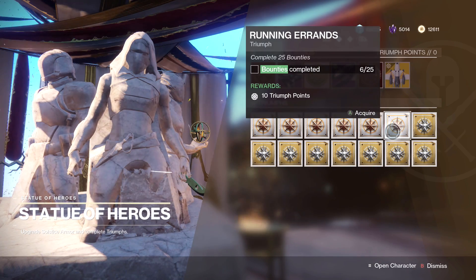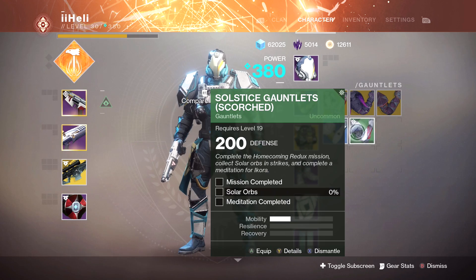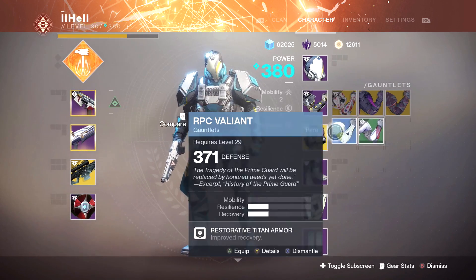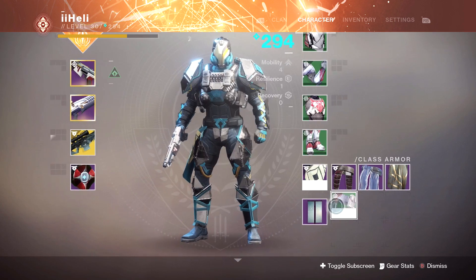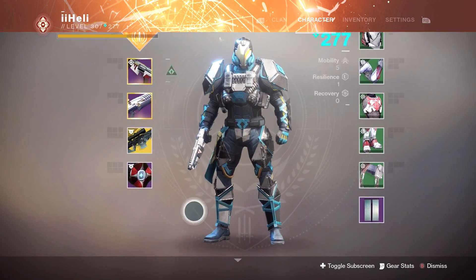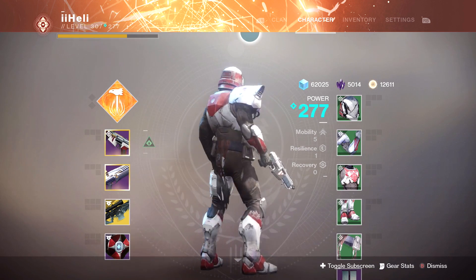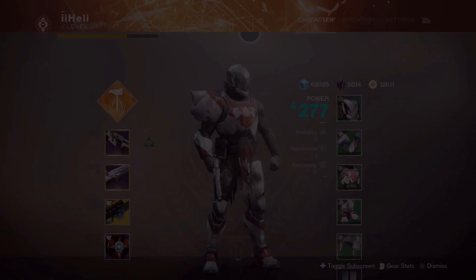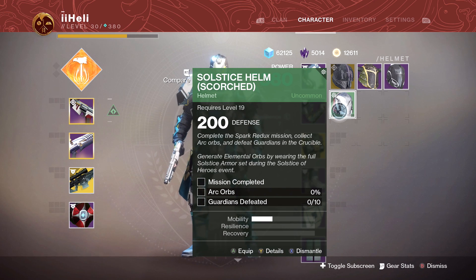I think this whole event really is just to time-gate more stuff until Forsaken drops. So each armor piece has a different set of bounties or little challenges to do. Let's put all this stuff on. Instant throwback to the beginning of Destiny 2 — my times were strange. So for the helmet you need 10 guardians defeated, so I guess we'll just jump into Crucible for like 10 seconds and get that done. Seems easy enough.